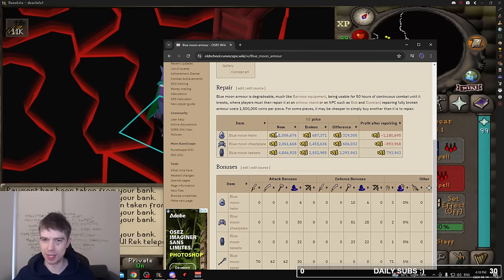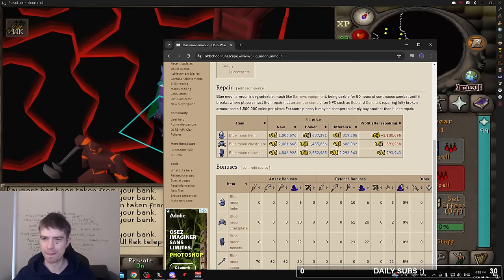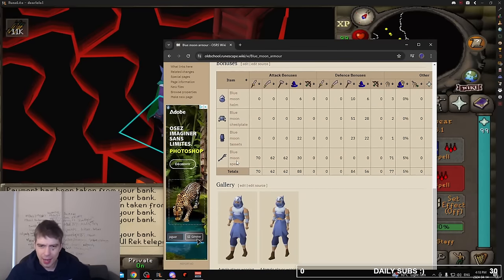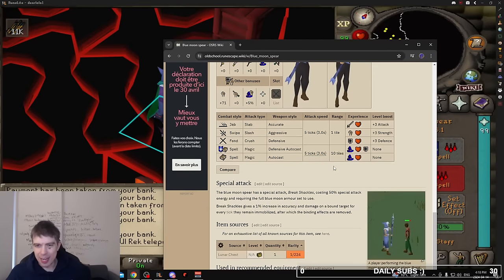I don't really care about that but it's good to know. What's the range of the weapon? The defensive autocast has a 10-tile autocast range. I'm gonna be using that on the far tiles. I think on Zuk I'm gonna try and ice barrage it, because I think the range weapon is very short range.